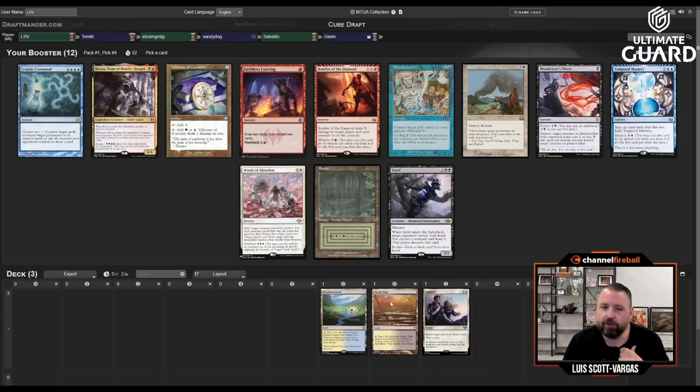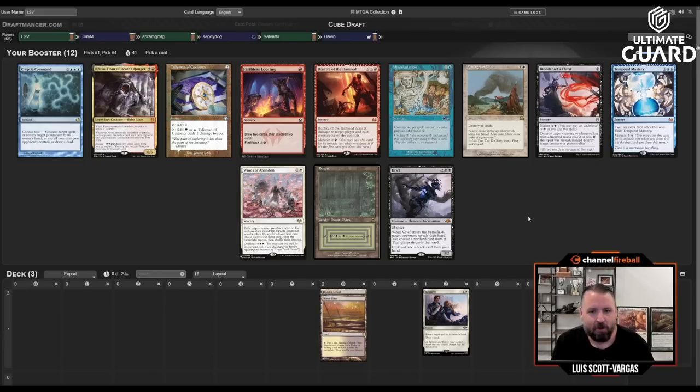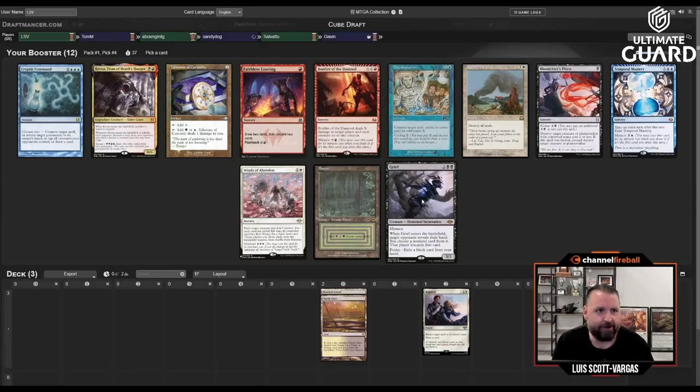Having Marsh Flats and Flooded Strand together matters because they're the Esper fetches. It's better to have those two than, say, Flooded Strand plus Wooded Foothills, because now even if I don't pick up a lot of duals I could draft a nice Esper-colored deck — though I also plan on picking up duals. Next up we have Miscalculation and Grief, and that's about it.